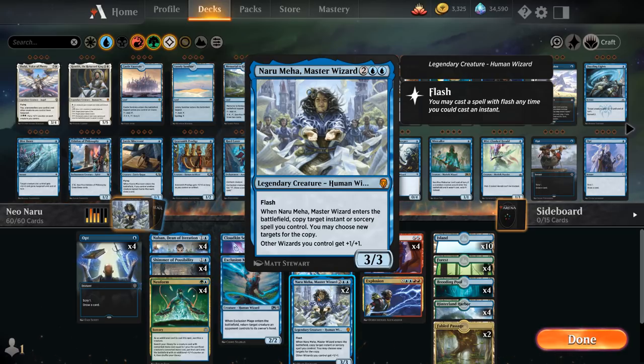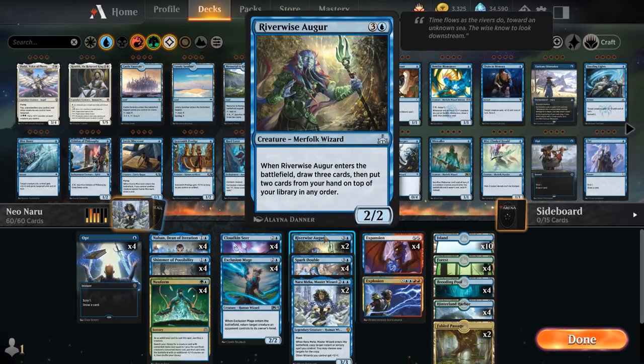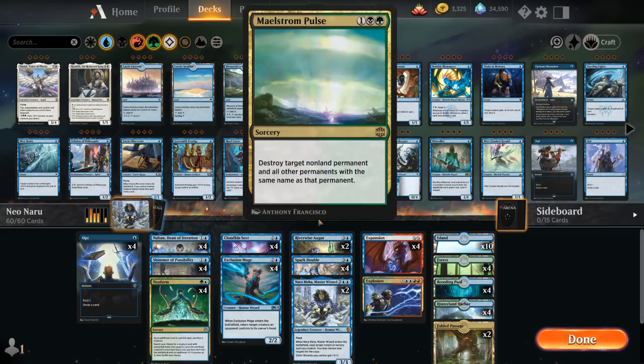All these creatures are wizards, so they all get the respective +1/+1 bonus from each Naru we control — essentially getting +5/+5. That's usually enough to win on the following turn, as long as you can dodge a sweeper effect or something like a Maelstrom Pulse killing all your Narus, which can definitely happen.